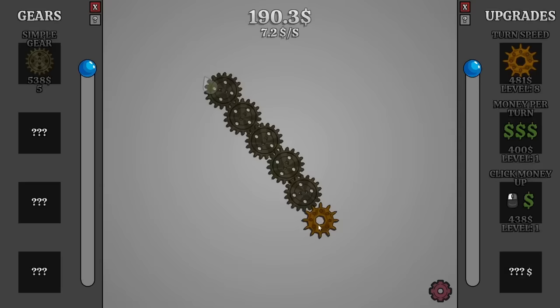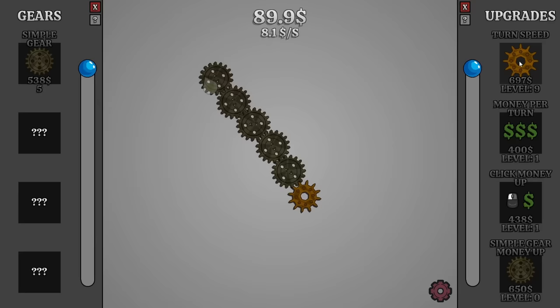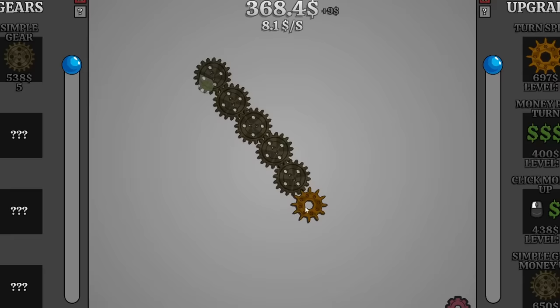Just for a little bit though — gotta get that money, gotta get that fast money. And then also see what things hopefully this machine gives us. Now we can get better money up for the simple gears. I still want to increase the turn speed just to get that evened out to one per second, and then just get lost in the hypnotic turning of the gears. Round and round they go — when they'll stop, no one knows.